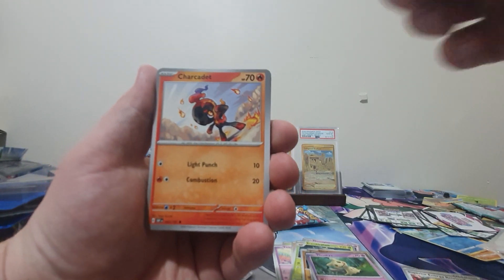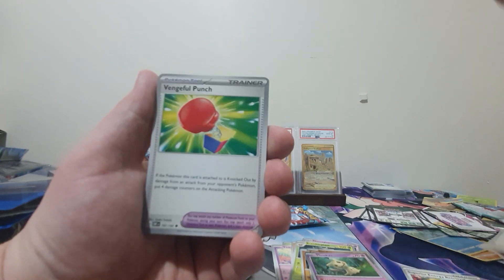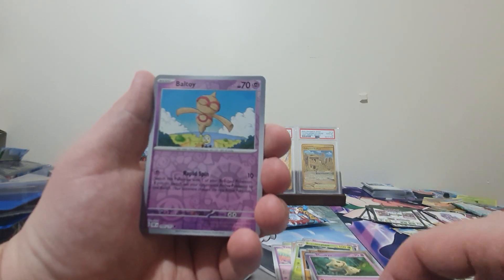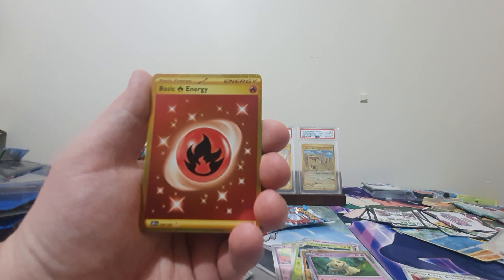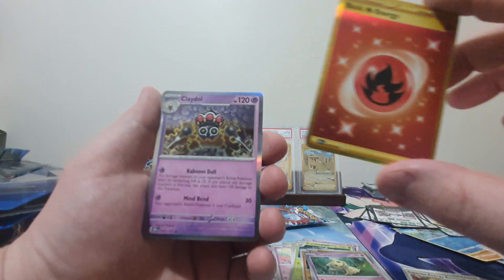We've got a Charcadet, Ponyta, Lillipup, Crabrawler, Vengeful Punch, a Skarmory, Sharpedo, Baltoy. We are having some serious luck with the gold energies as of late — we got the gold Fire Energy and a Claydol.